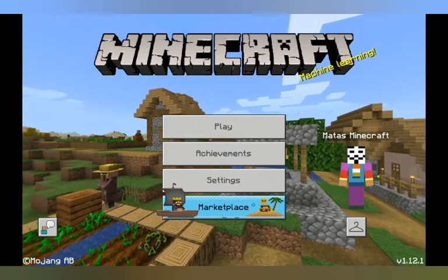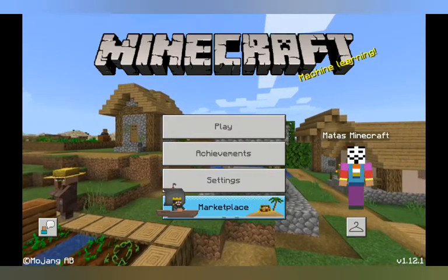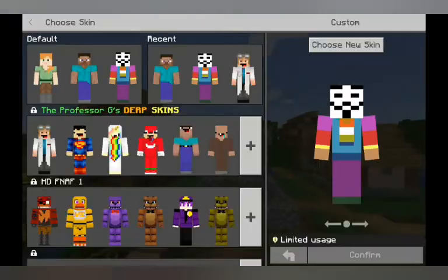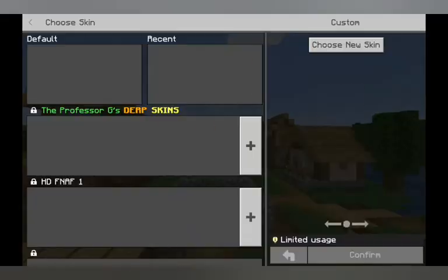Why are you using that? So if you're asking me that, it's because I will be using this. So if I ever want to hack on one of my worlds, then I will hack and I'll use my skin.